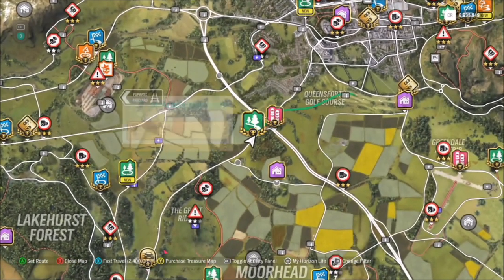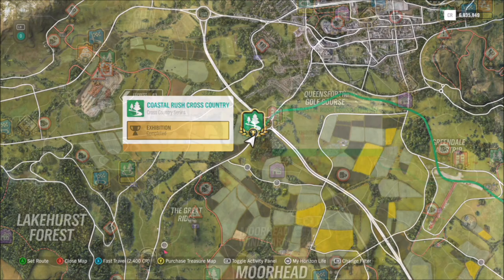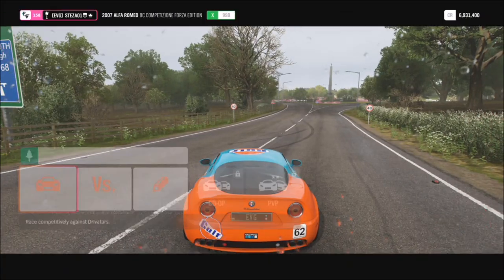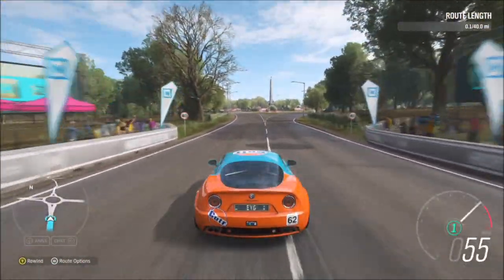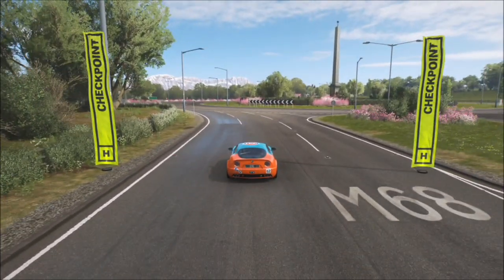Hello and welcome back to Everything Gaming. In today's video I'm going to be showing you guys how you can create your own races and your own routes with the new route creator feature in Forza Horizon 4. It's an update we've been waiting for for quite a while - we all thought it would be there at the beginning of the game, but now it has been added. It's just like Midnight Club 3 in some respects - it's a fantastic new feature.